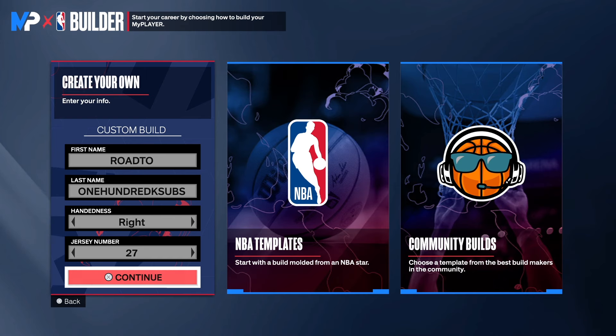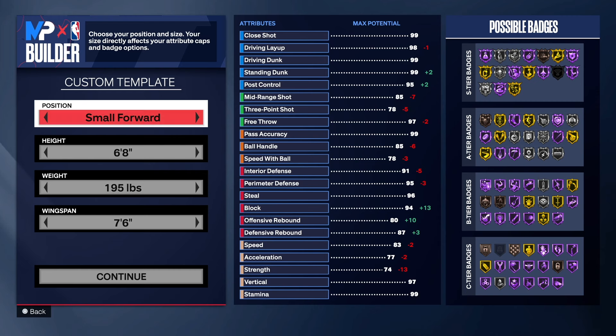Choose the handle of your choice and the jersey number of your choice. But before I go into the build, y'all already know what time it is. There's a like button time. I need you guys to go down and hit that like button, get this video to 50 likes. If you haven't already, hit the link in the description to join the Discord and hit the link in the description to follow me on Twitch.